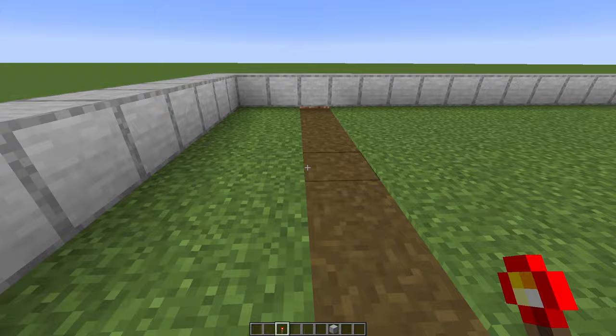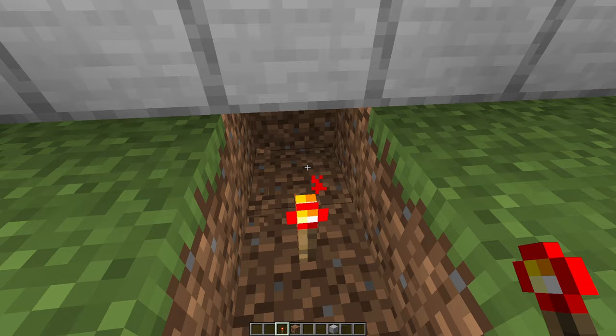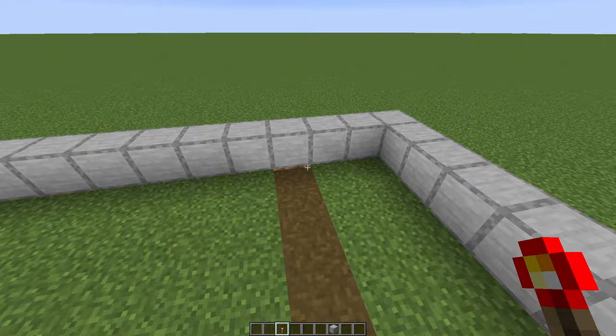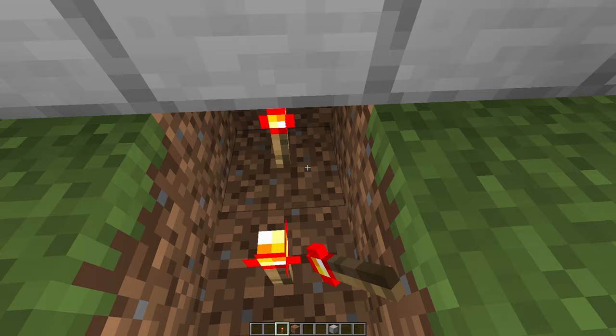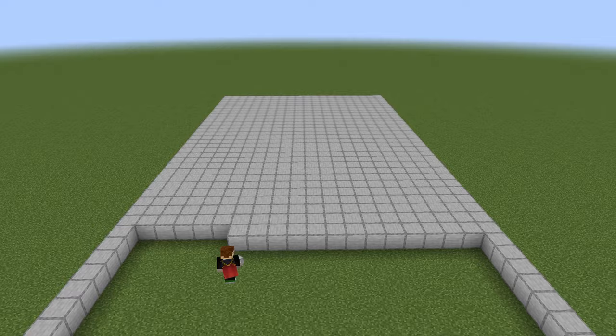Now take out your redstone torches and go in here. Two blocks out from the side, break this line of blocks and place down some torches. Also break this dirt, below this line of blocks, place torches down there as well. Same thing on this side, same thing on the opposite side — break the blocks, place down the torches, also below the side blocks, and then the same thing in the middle. Now take out your building blocks and fill this area all the way up.